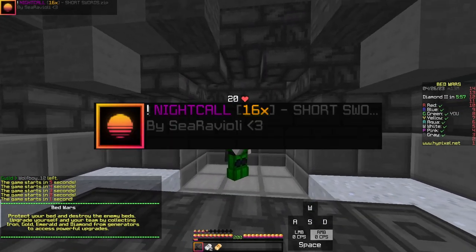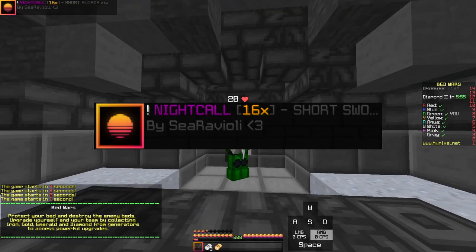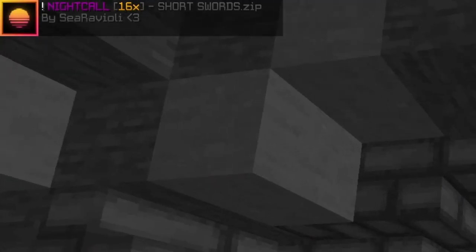Alright, we are in game one and we are using Nightcall by Sea Ravioli, and the pack display is also in the top left.